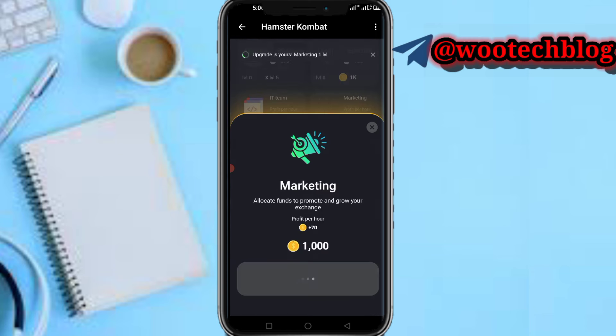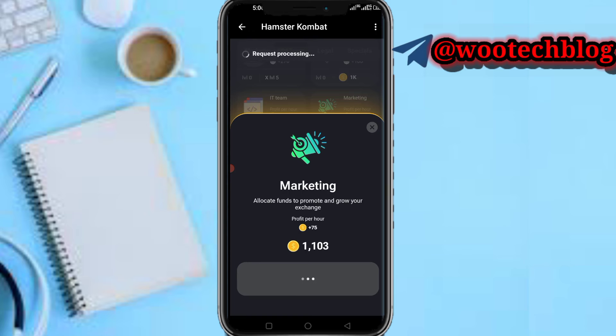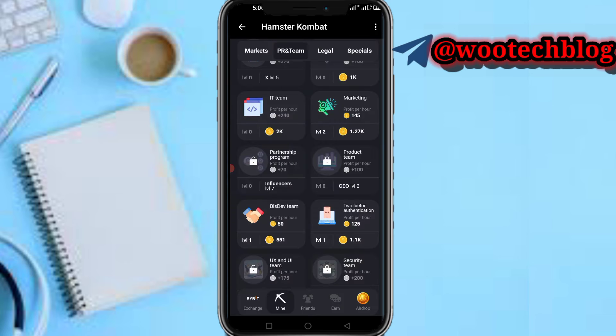Let's upgrade Marketing to level two. As you can see, Beast Dev has been unlocked — that's how you get it. The first card is ready.